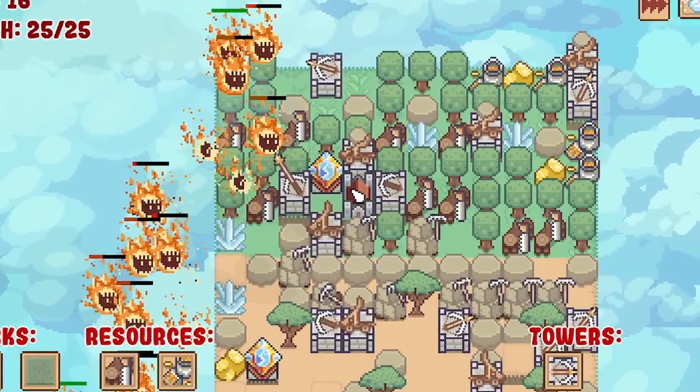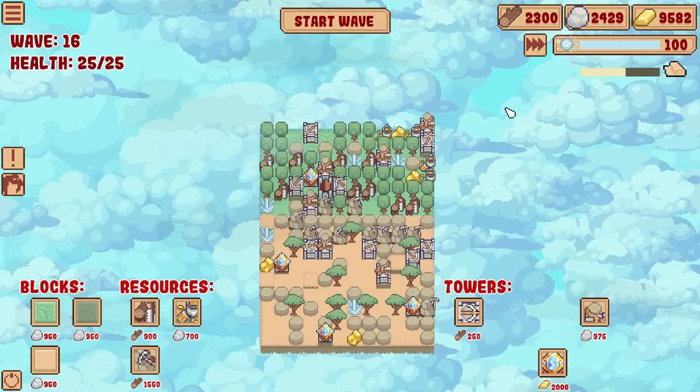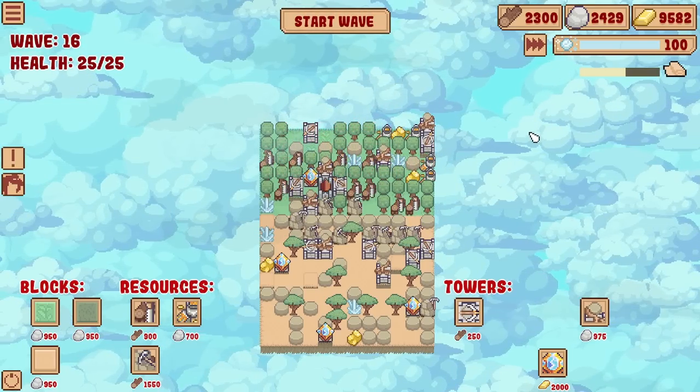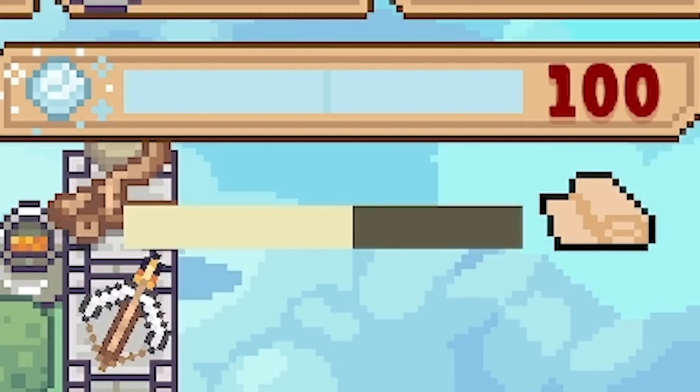They're getting so close. Look at the mana - oh wow. We only just survived that without getting hit. Our mana went right down. I really need some more research so I can get the mana crystal miners.